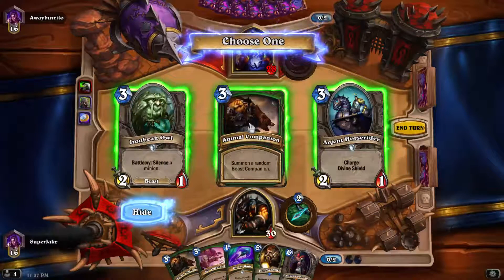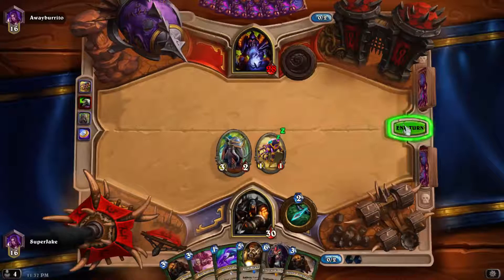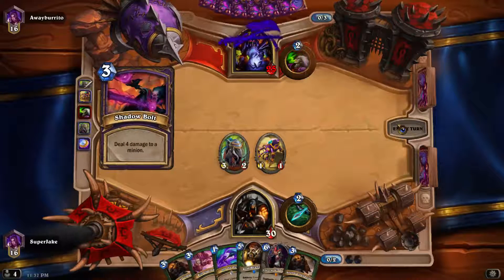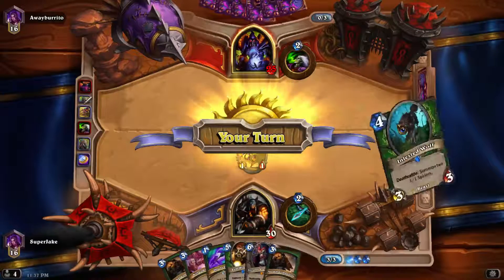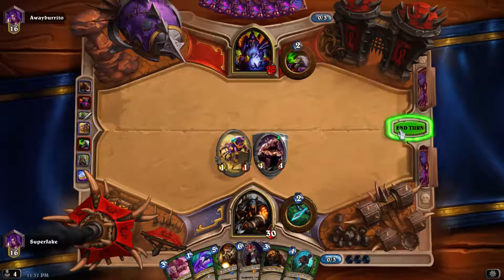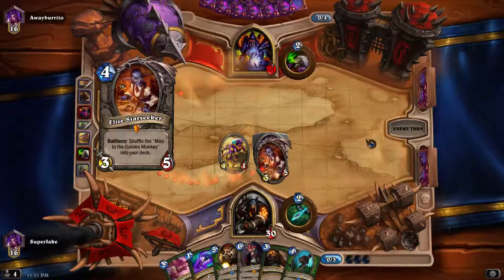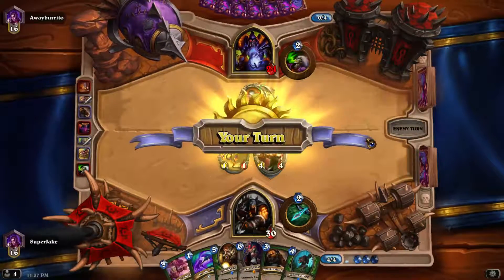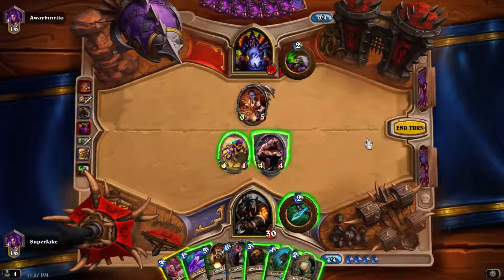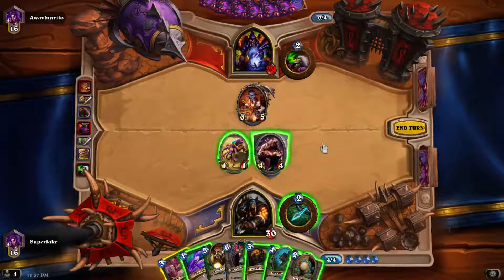Do we want another Animal Companion? Yeah, we do. I was thinking maybe the owl would work but maybe not. That's a bad play right there — that's a real bad play. We can wolf next turn. Kill Command that right off the board. If we Kill Command... let's just trade with it pretty well.